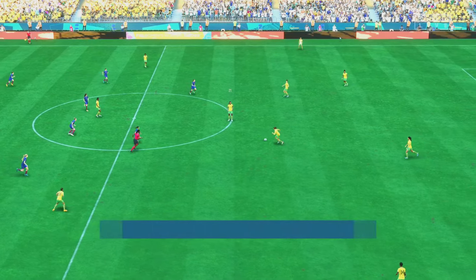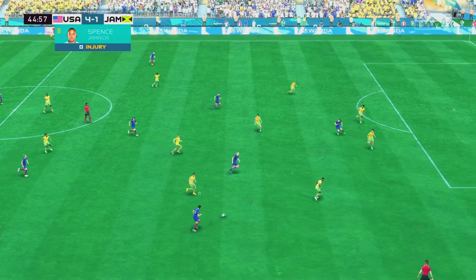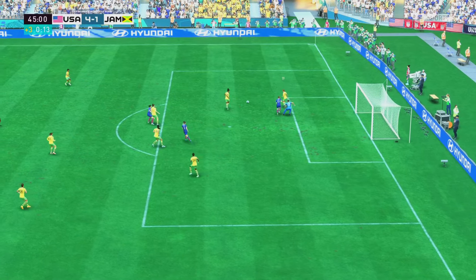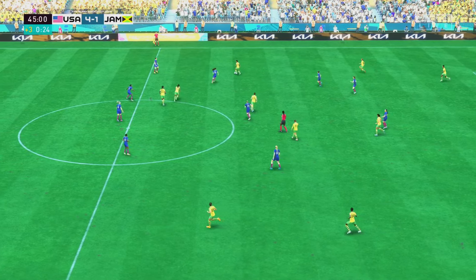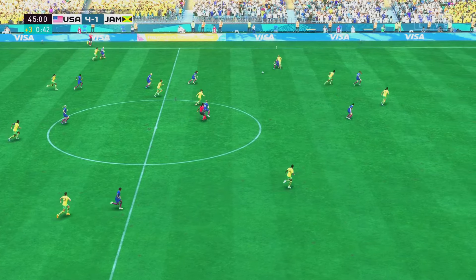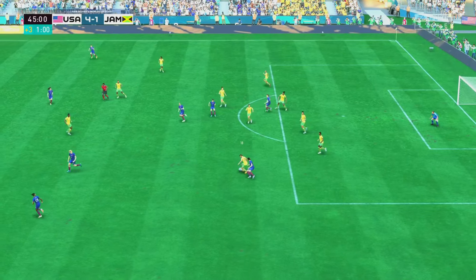Well this is threatening to get out of hand, just look at the scoreline. Horan — and fine goalkeeping. Wiltshire — on to Swaby, poor pass under no real pressure. Sophia Smith — oh good vision — oh body in the way crucially.